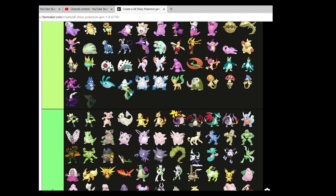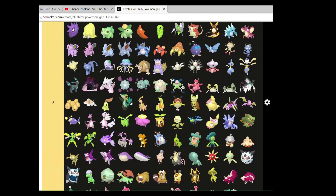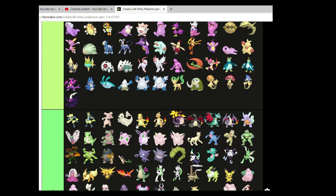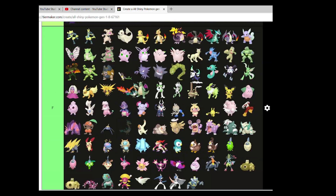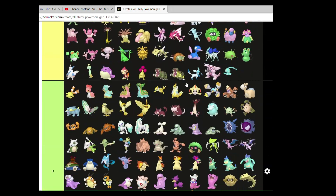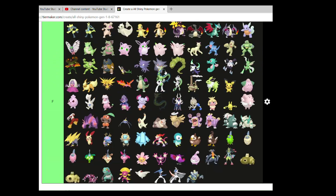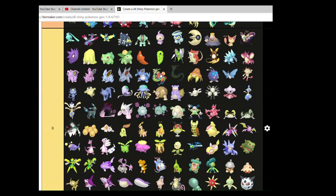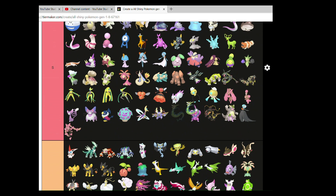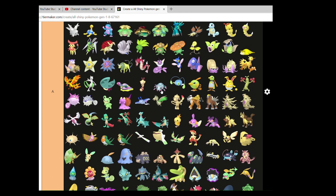The Snivy line. I like its changes. Servine can go up there. With Serperior, you can go in S — I love Serperior's Shiny. The blue and green just work so well together. I love it.